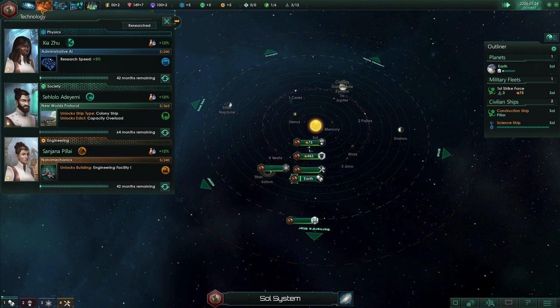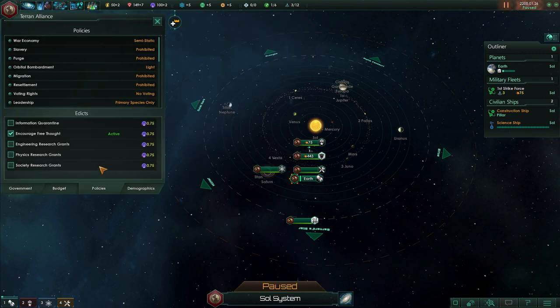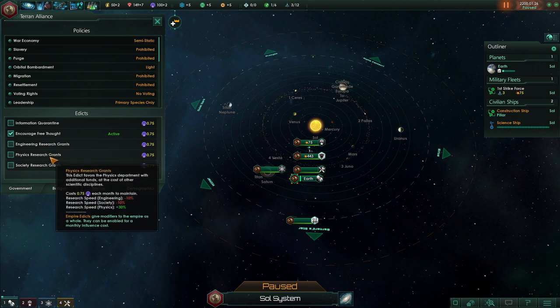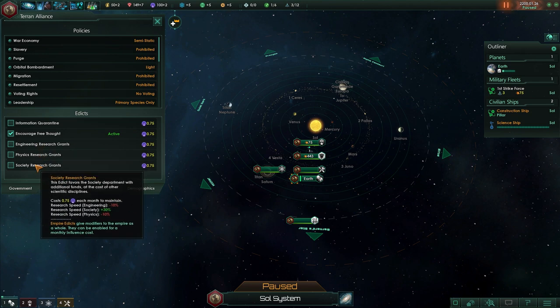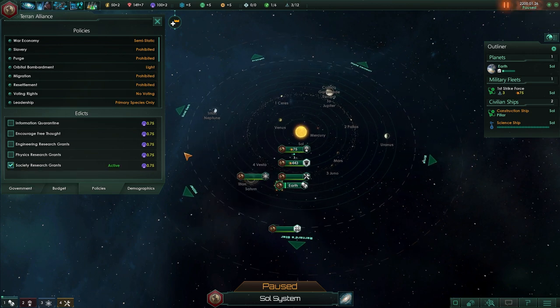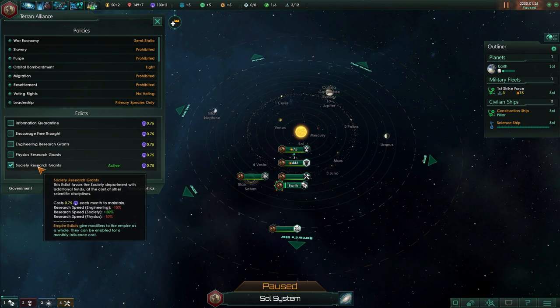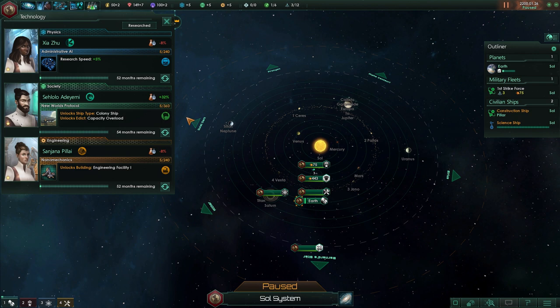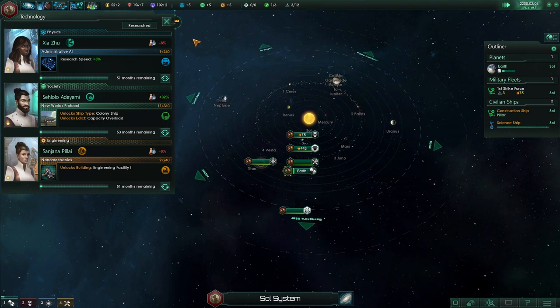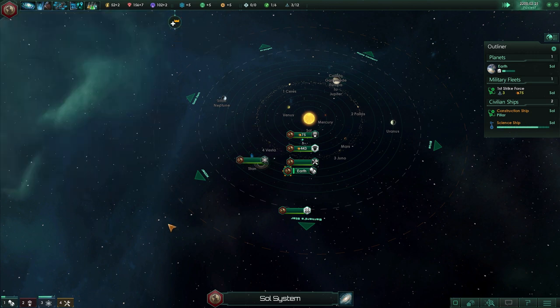Let's unpause and survey some planets. Back to edicts — there are also edicts that increase research speed for a specific category. I think I'll go for society research grants, which gives plus 30% research speed to society — resulting in plus 32% total, which will unlock the colony ship faster. Then we'll want techs that allow us to colonize different planet types.